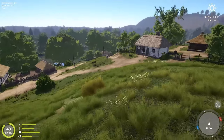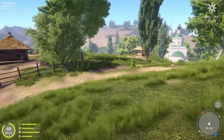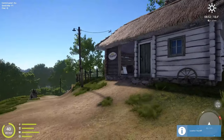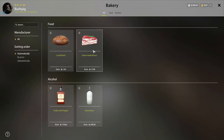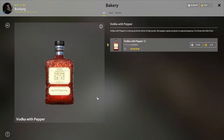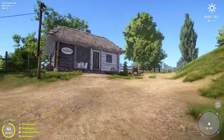Our third unique location on this map is the bakery, which is one of the coolest-looking spots on the map. Here you can buy bacon, bread, and some liquor — though it's a bit expensive. Those are the secret locations for the Donets River.